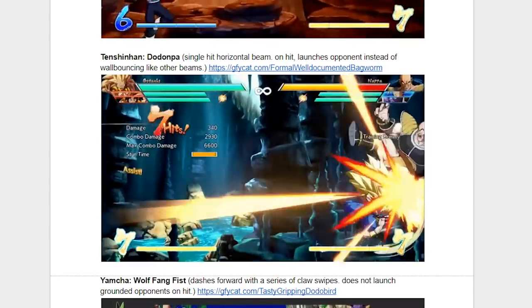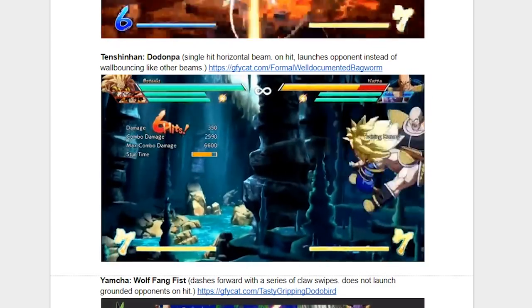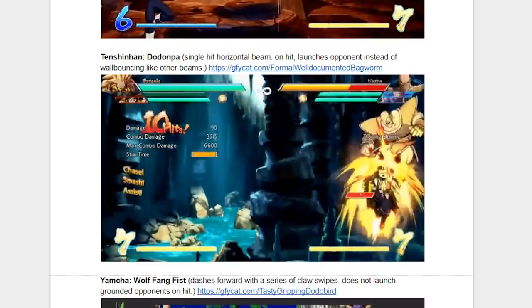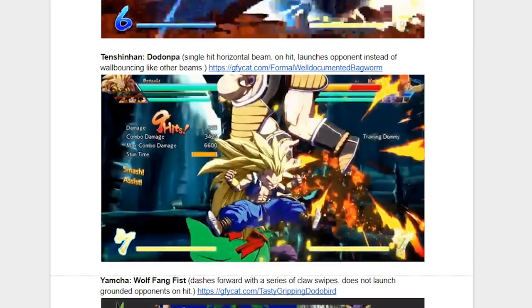Now we're on to our second Earthling, Tien, with another beam type move — his Dodon Ray. Only this one is a little different. Instead of wall bouncing, this one launches the opponent up, leading to some more combo opportunities, like the one you're seeing here demonstrated by the one and only Hellpockets.